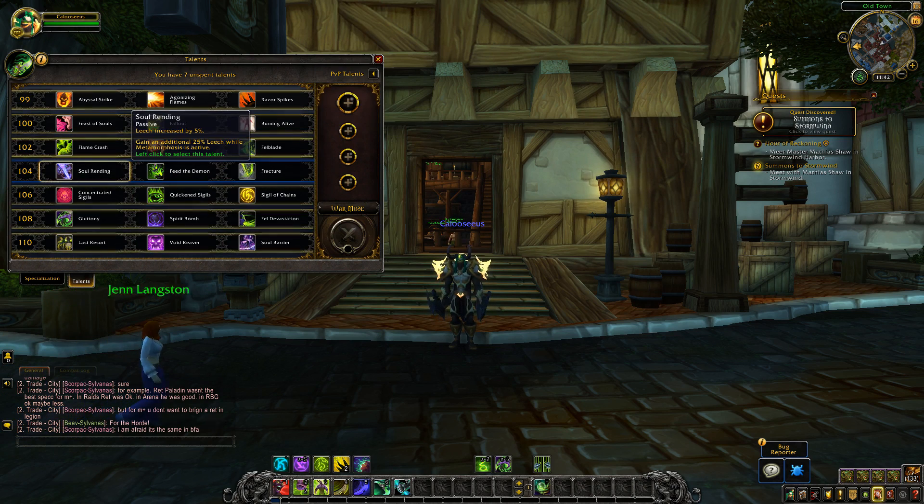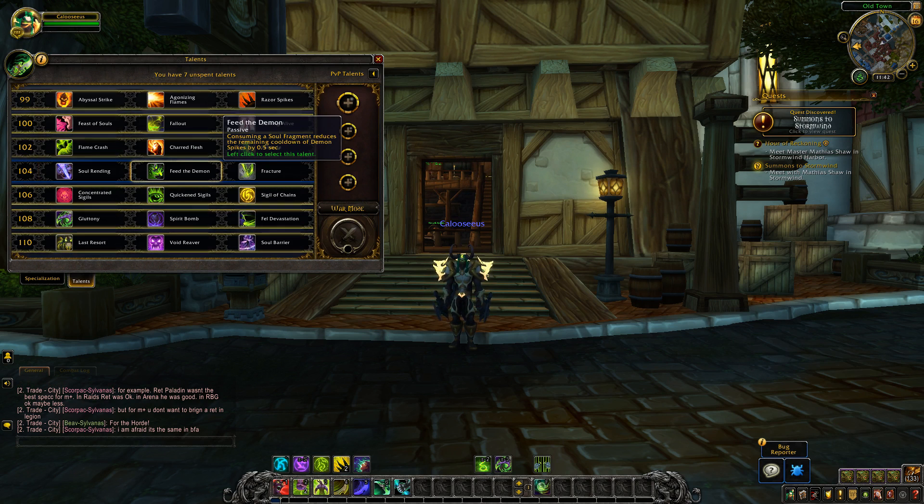Then the level 104 tier. Soul Rending: the first effect is new — it increases your leech by 5%. The second effect, gaining an additional 25% leech while Metamorphosis is active, is being nerfed from 50% on live — so it's being halved. Then Feed the Demon: consuming a Soul Fragment reduces the remaining cooldown of Demon Spikes by 0.5 seconds, down from 1 second on live — also being halved.